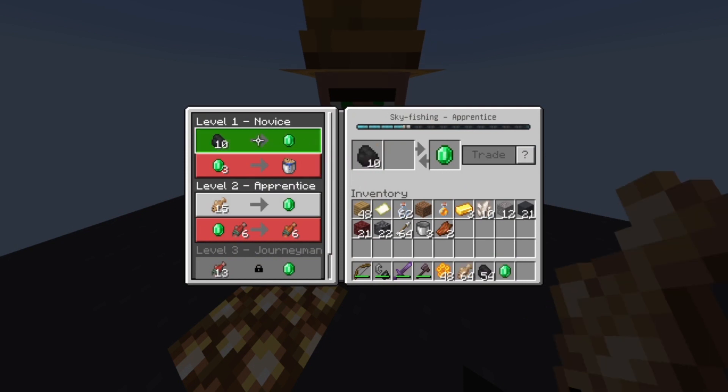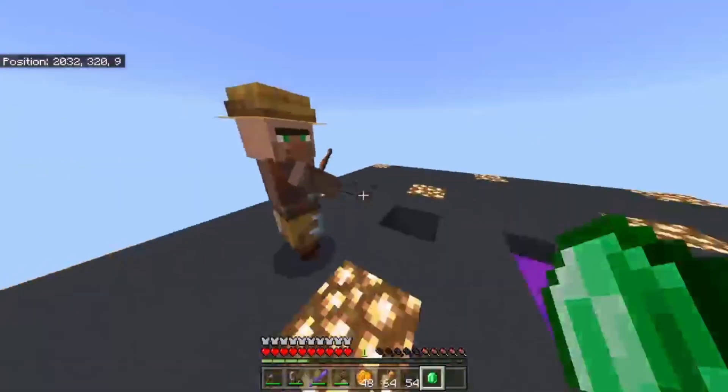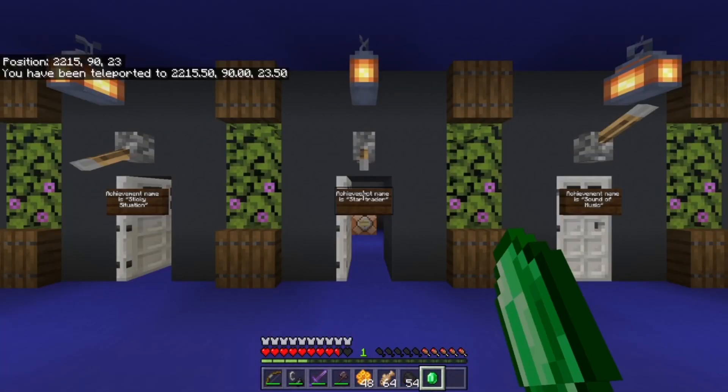It's very simple — all you have to do is just trade with the villager and you should get the achievement. As you can see, there are some gold particle effects just to show that the villager is all linked up with the bed and everything. After you've done that, you should get your achievement, and that'll be it for that one.